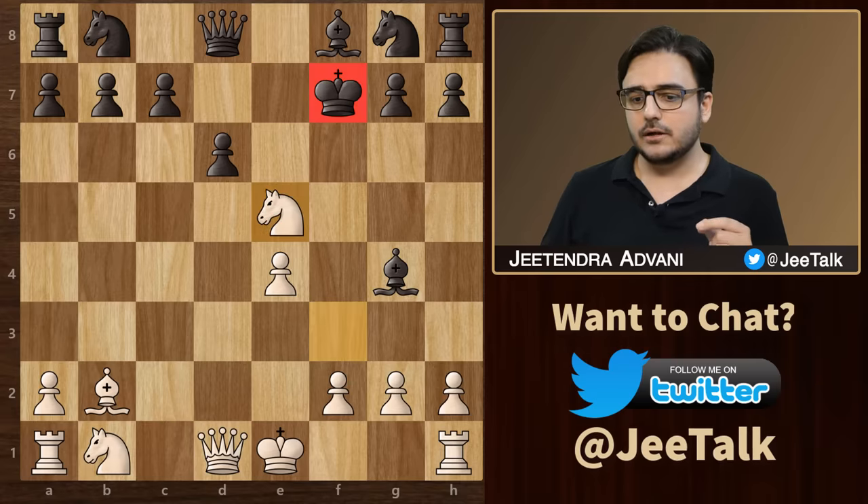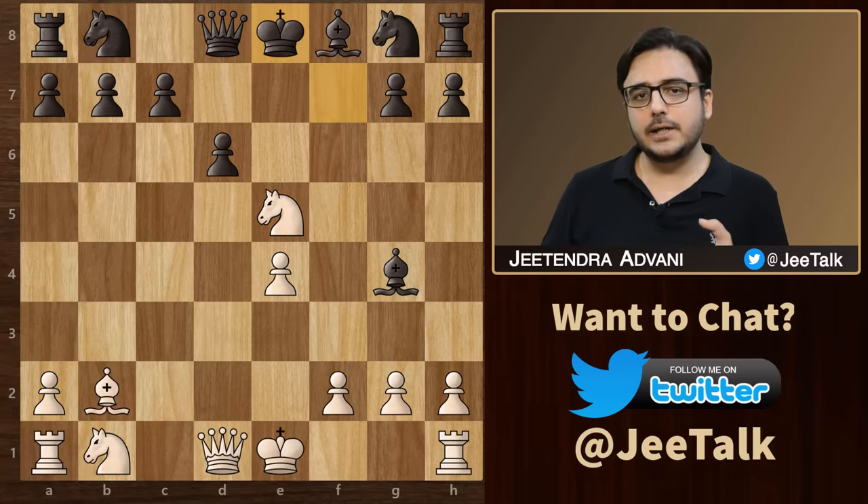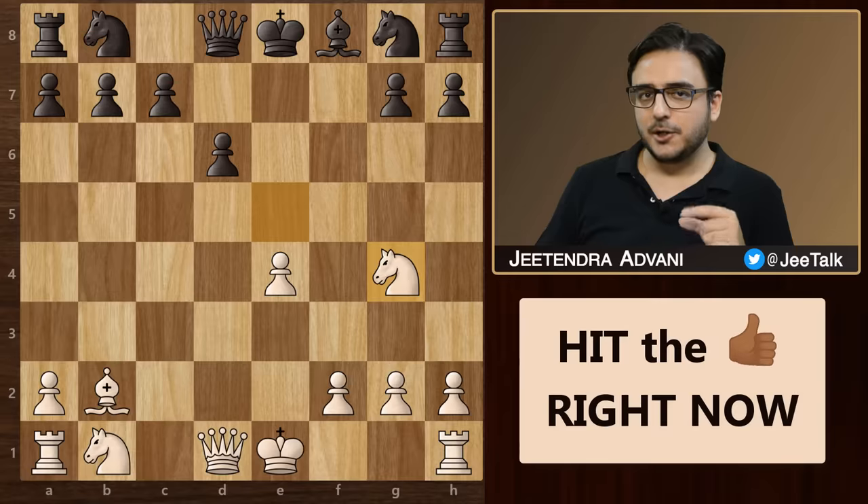Knight to e5 check. Black can't take with this pawn because then he will lose his queen. Therefore, he is forced to move his king and then you can simply capture his bishop.